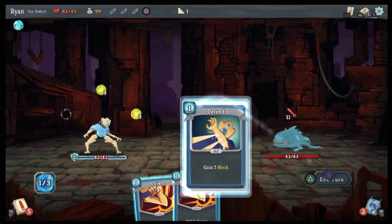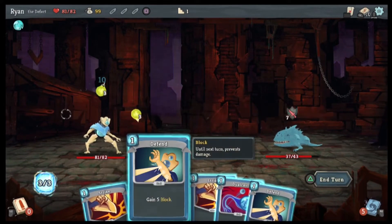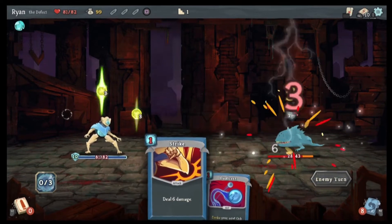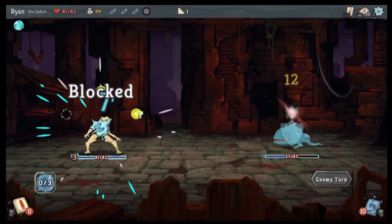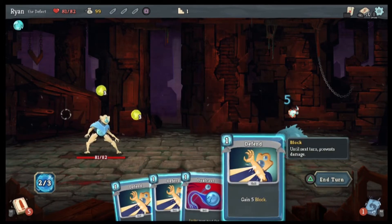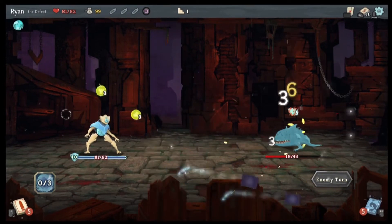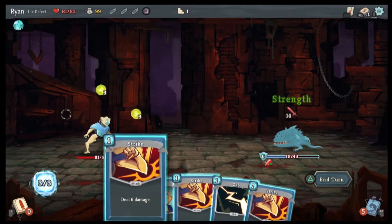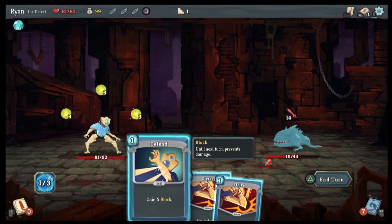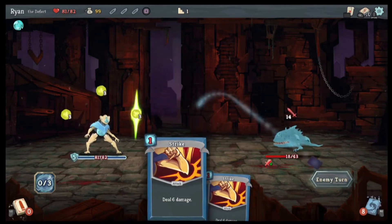We're going to channel, we're going to defend, we're going to defend so that we only take one. Block, block, strike. Boom — oh I really don't have anything, huh? Strike, zap.